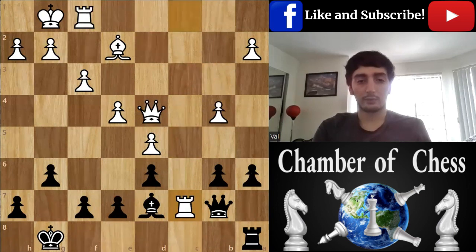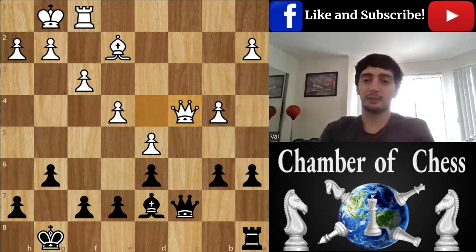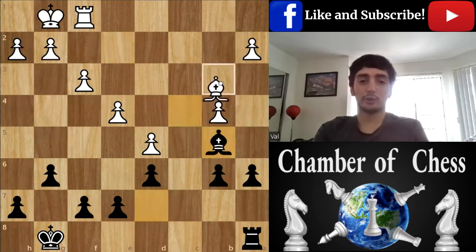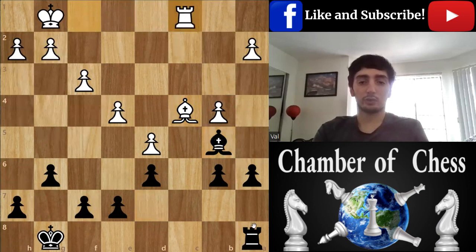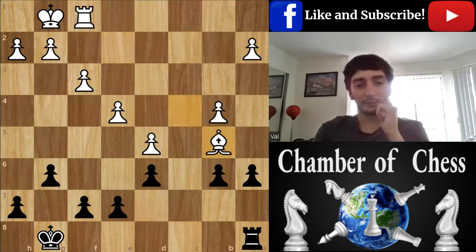Rook C5. Now this move gives me the edge because suddenly it turns out that the Bishop has nowhere to go, and in case of Rook C1 it's just Rook C8 and the Bishop is gone. He has to take.